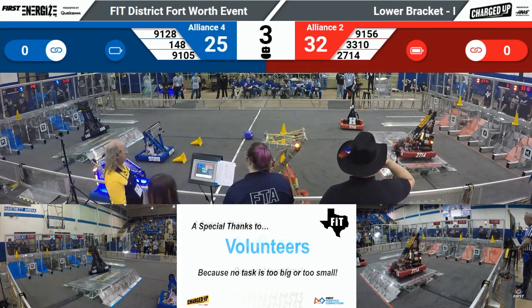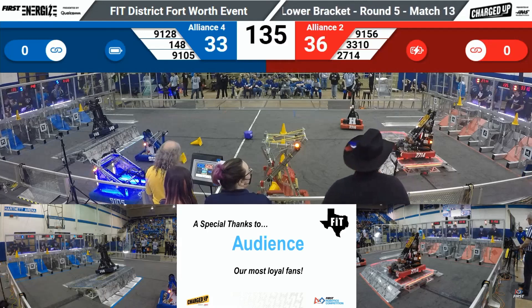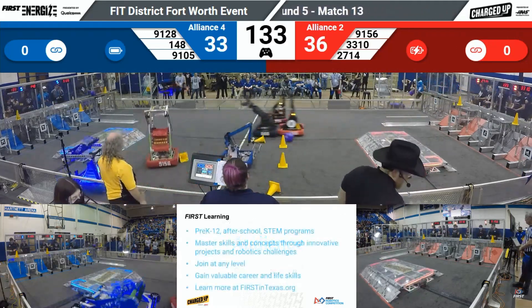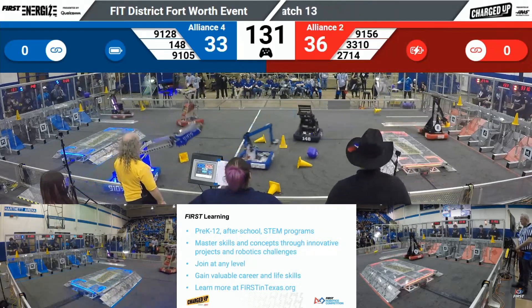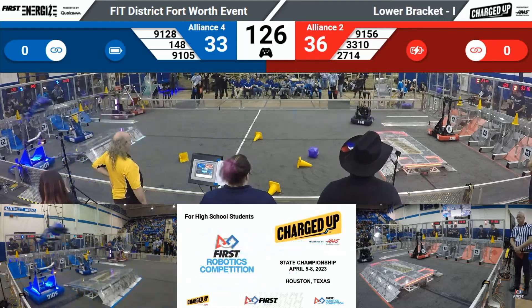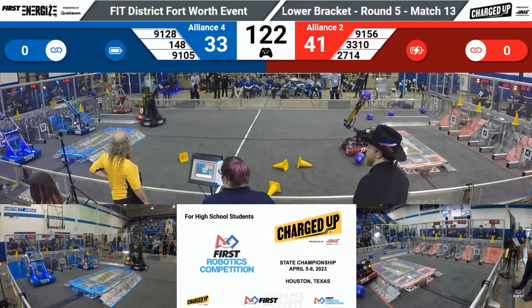27-14 looking to get on that charger station after three cones scored for the Red Alliance. It looks like at the start here, Red Alliance will go in with a slight lead over the blue. 33-10 looking to place the cone up high for the Red Alliance — it's good — as 91-28 trying to do the same for blue.